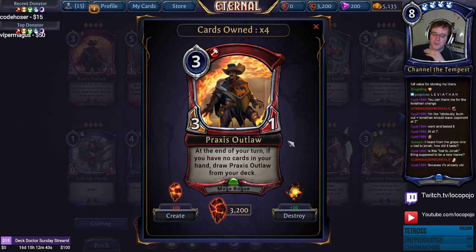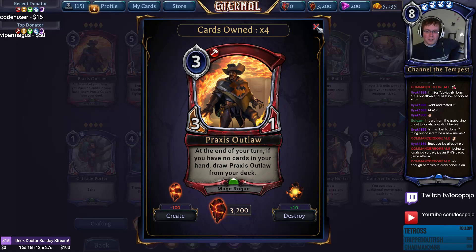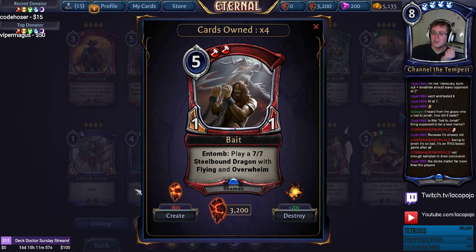Praxis Outlaw is interesting as a one-of in a Praxis spell deck where you use Excavate or other effects to continually redraw it. If it has a Crown it gets Destiny, so it'll trigger and draw a new card on draw. It also works with Fate and Echo effects. It's not the most competitive card but it has some neat lines.